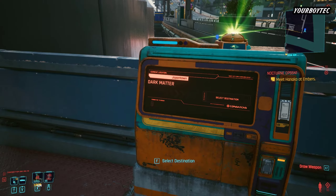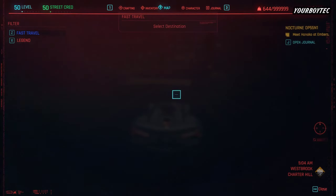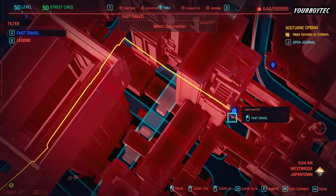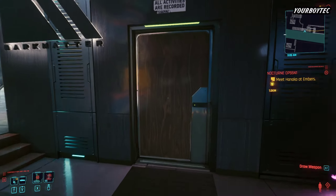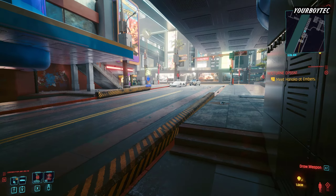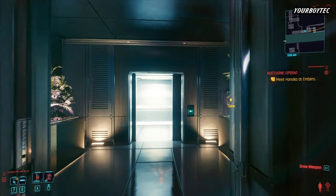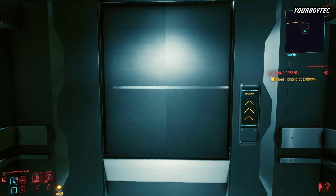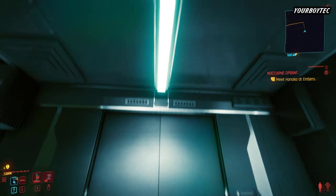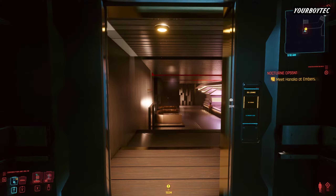After the mission is done, get out and go to Dark Matter again — Dark Matter in West Brook Japan Town. On the map it will appear as the Dark Matter fast travel point. Go below, continue to the front door, press the button, get in, and you're here. It will lead you to the Dark Matter Club.